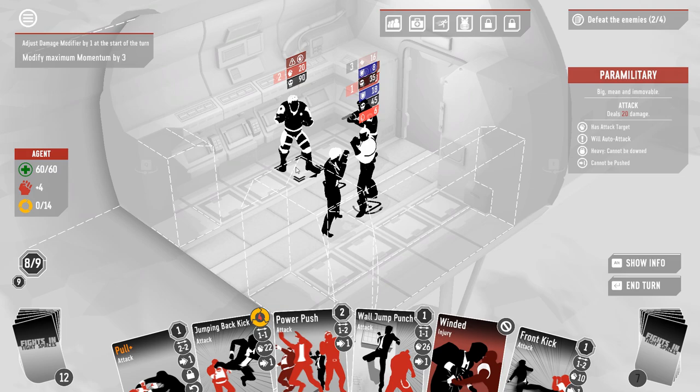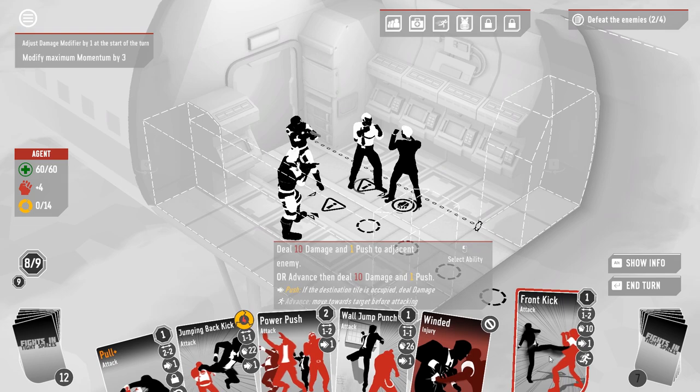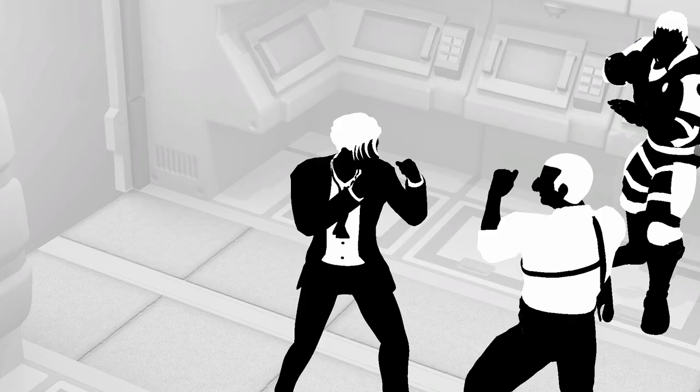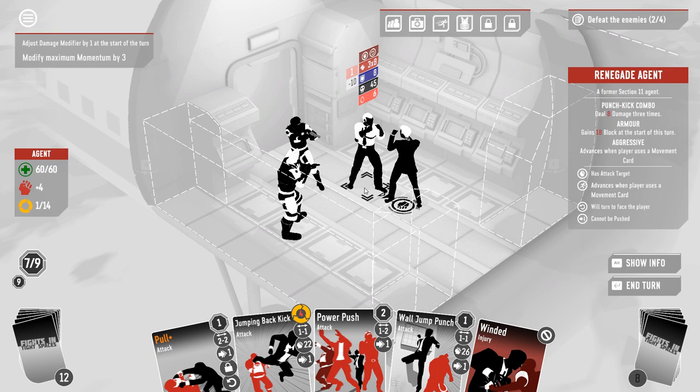That didn't trigger the auto attack? It sure should have. I think I still front kick. This is a bad time to be wounded — he's going to punch us for 30 damage. His goon is going to hit him for 20 here, 12 of which actually gets through to the health. Plus the 6 damage from the bleed is going to have him on 27. We're very close. I can't believe his auto attack didn't trigger there.